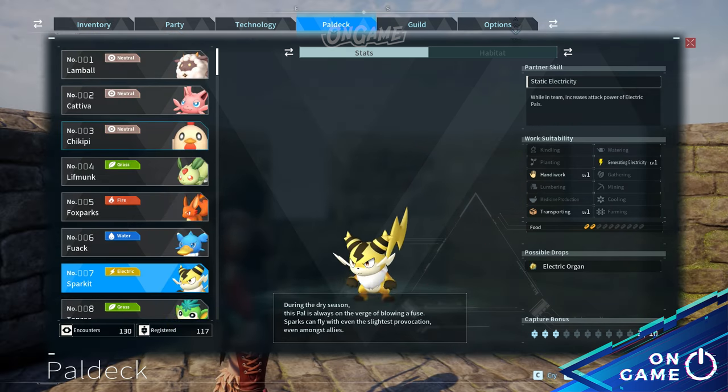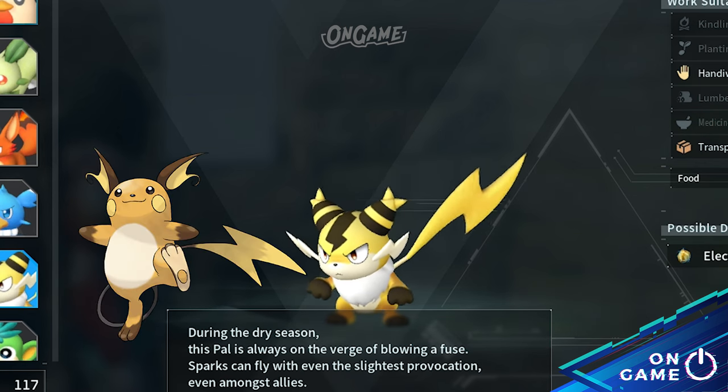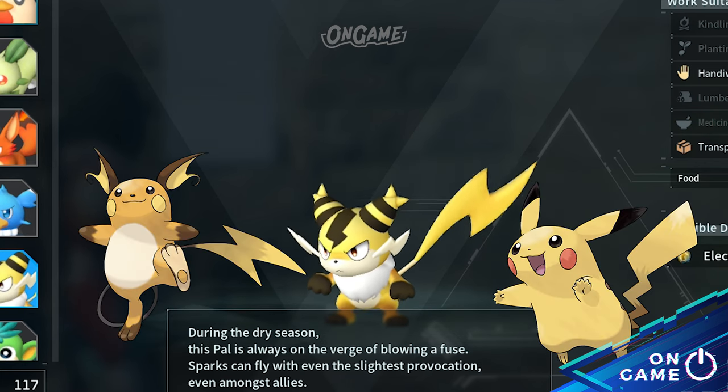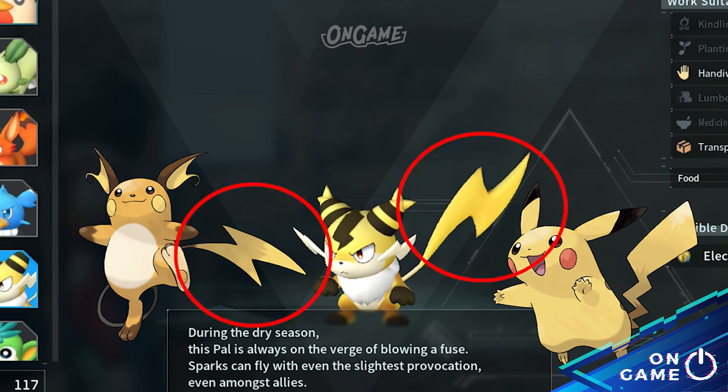Then we have Pal deck number 7, Sparkit. I think we all agree that it looks like Raichu — the evolution of Pikachu. They even share the same tails. The fact that they are also an electric type is what makes them very, very similar.